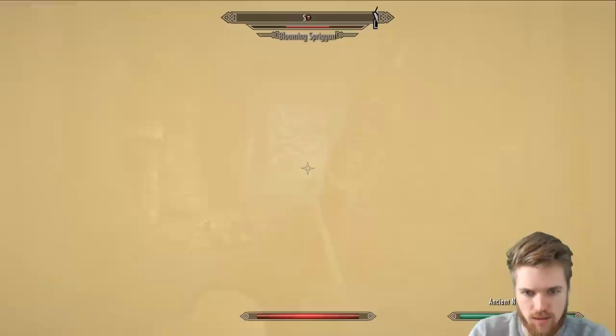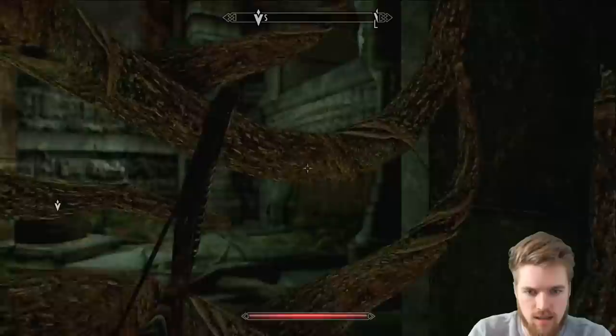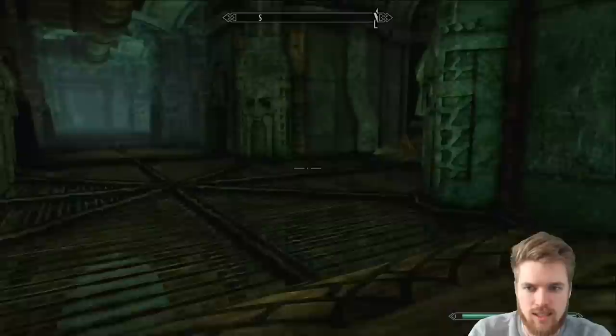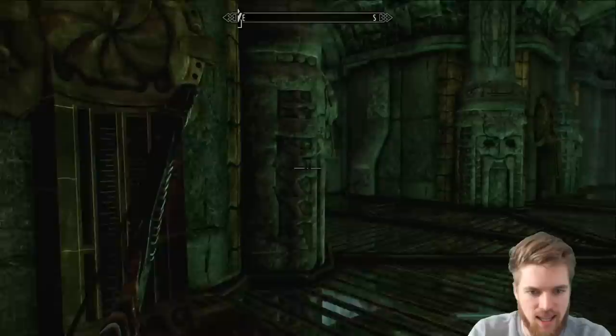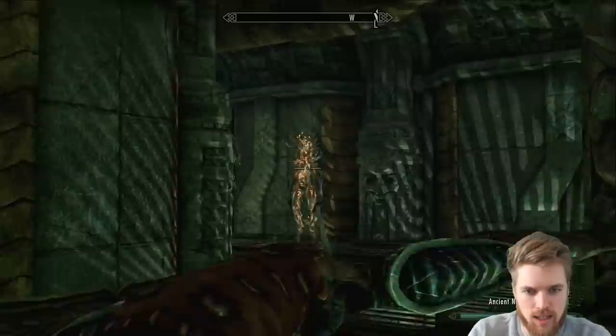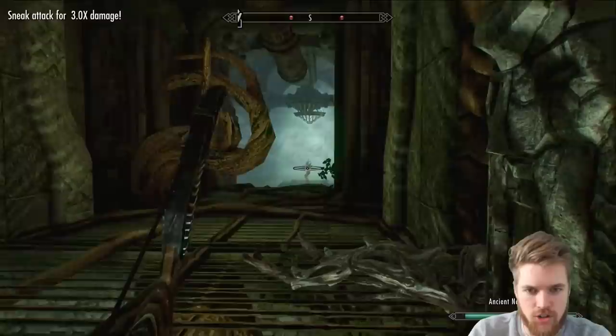Oh there's a bloody spriggan! A Blooming Spriggan — get wrecked! And the branch has indeed moved out of the way. They have Spriggan sap, and that's the mechanism I need to activate — we're going to have to run through the dungeon killing spriggans as we go. You can actually see some rabbits down there below us. This dungeon is so unique and so cool — I love it. It looks like the spriggans have actually overtaken this area and there's no Dwemer left.